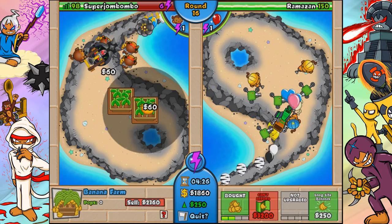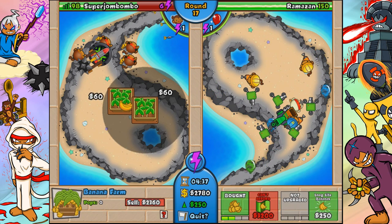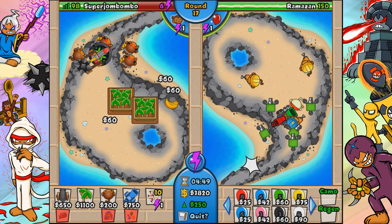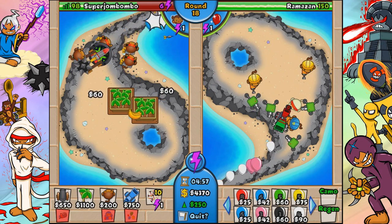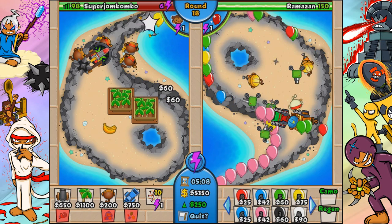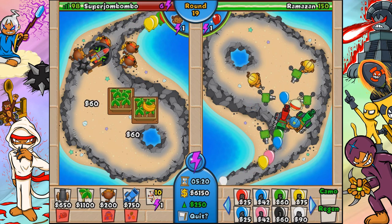You can combine the fourth-tier cannon with MOAB maulers late game - use the fourth-tier for balloons, use the MOAB maulers for MOAB popping power. Don't forget that MOAB maulers can pop balloons too, especially ceramic layers - they fire frags in addition to the main shot, which is nice. For the MOAB assassin, you usually want to buy one or two, use the assassin ability, then sell them and use that money for something better.